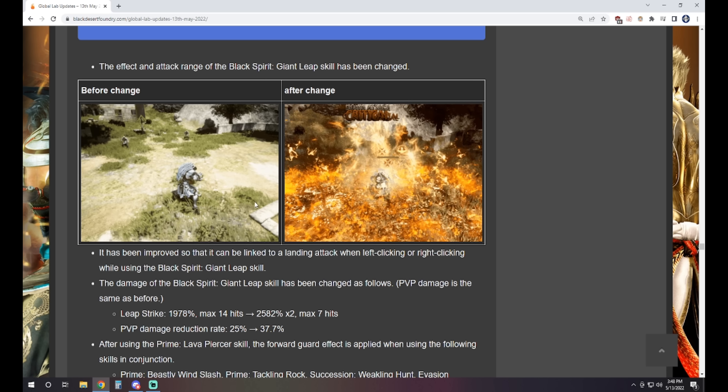Next up, Kunoichi gets a mobility adjustment. While Tendon Cutter and One Island skills had greatly improved mobility in the previous update, they didn't consume stamina — meaning they could be used without much limitation compared to other classes. Accordingly, while maintaining Kuno's characteristics, stamina consumption elements were added for techniques that can move long distances in a short time. Tendon Cutter now has 300 stamina consumption, and Dance Macabre goes from 40 to 200. That sounds pretty severe — not a Kuno player, but you guys tell me, that seems like quite an impact.